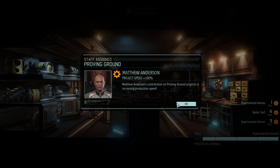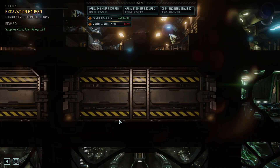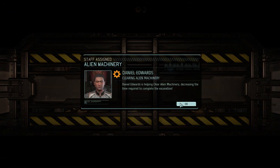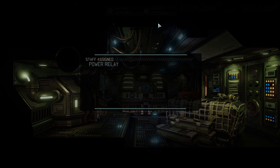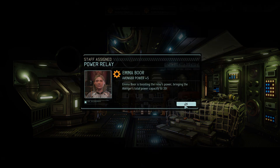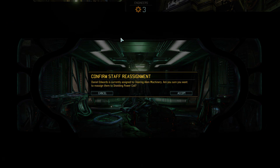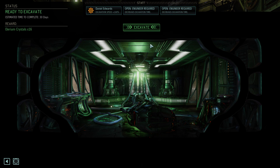That's because engineers are now individual units that can be assigned to various jobs around the ship, whether it's clearing out junk so you can build new rooms, or increasing the ship's power output. Nearly every room in your base has a slot for an engineer assignment, so when you're starting out in XCOM 2 and you see an engineer mission pop up, take my advice and jump on it fast.